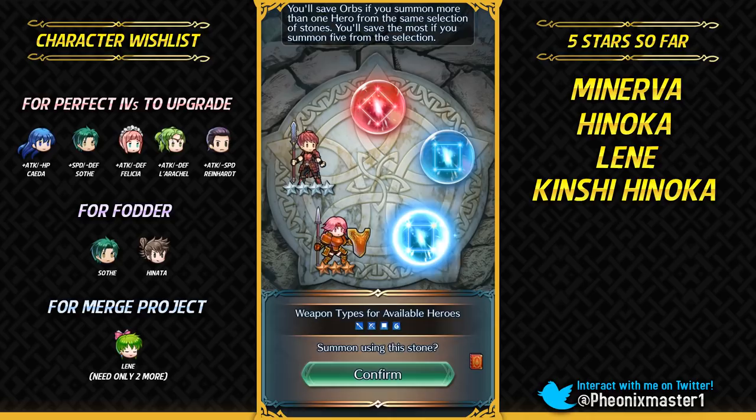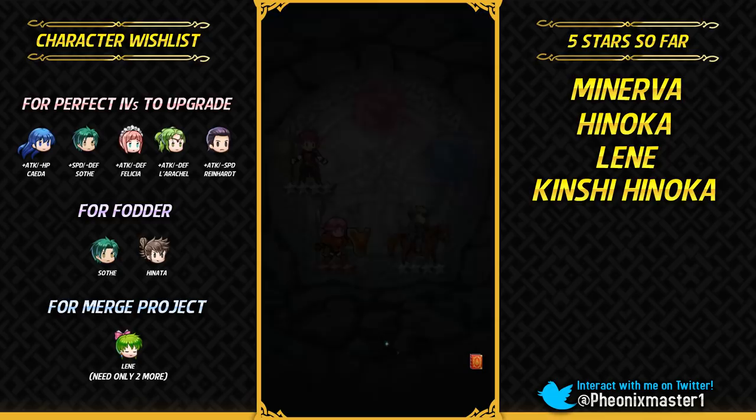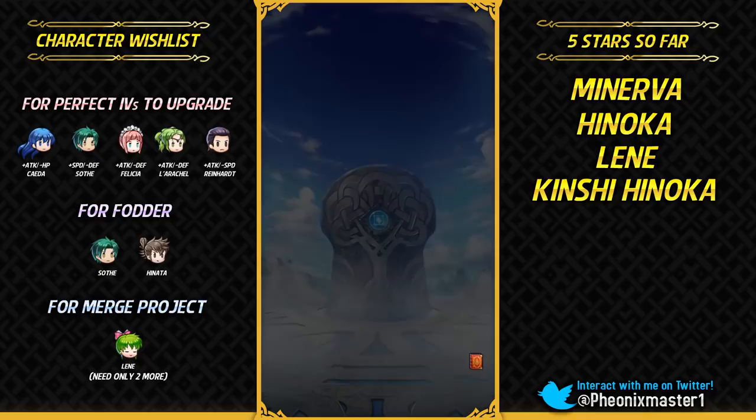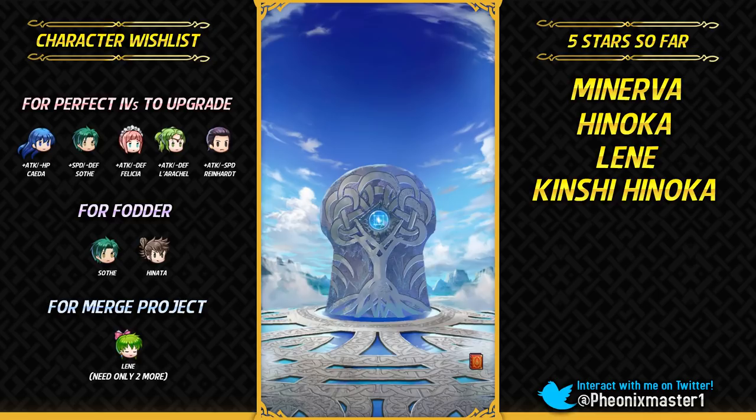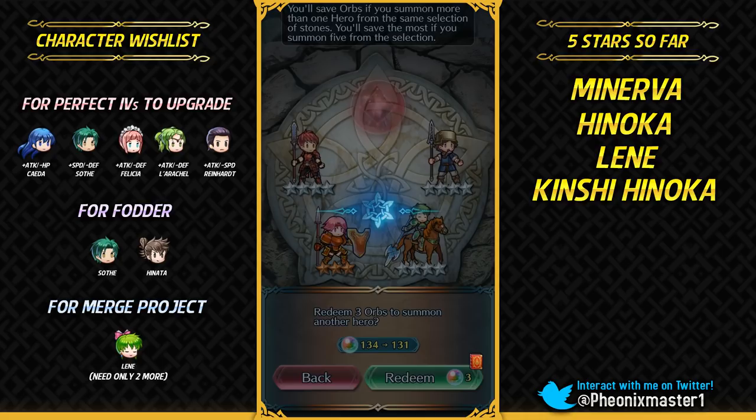Gonna get Oscar. You can actually run Fortress Defense on Myrrh as a budget option, because it is active in both phases and it also helps with her Spirit Breath activation condition, while also giving you the defense in the enemy phase. And she's got plenty of attack honestly.